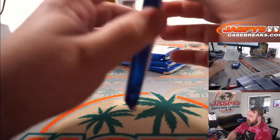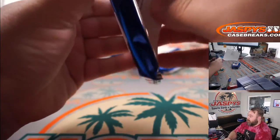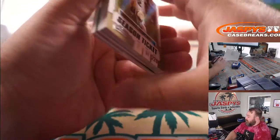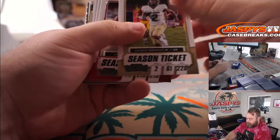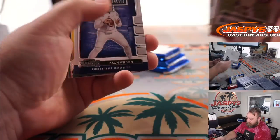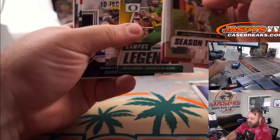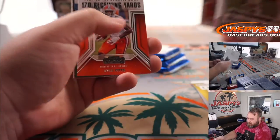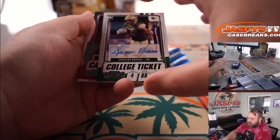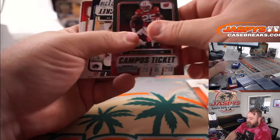Pack four: Zach Wilson and Herbert, Kyle Pitts, and you've got Spencer Brown auto — college ticket auto. Melvin Gordon.